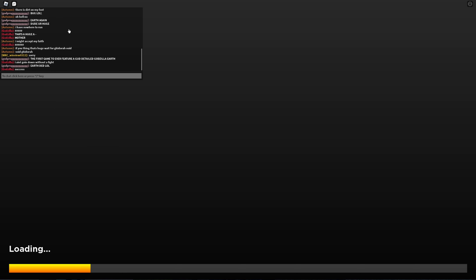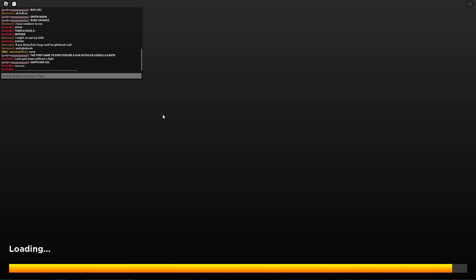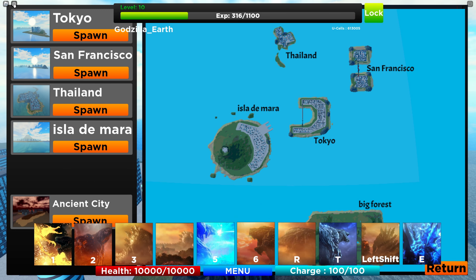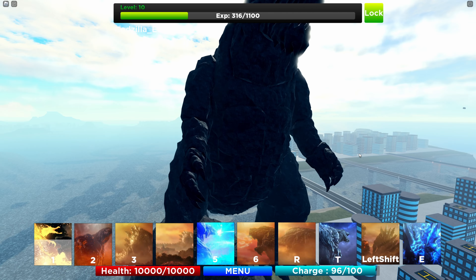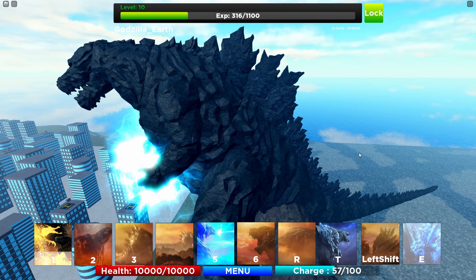Once we respawn we'll get to a safer place — maybe an ancient city — and then we'll test out the other movesets. Alright, so here we have the letter EMU.